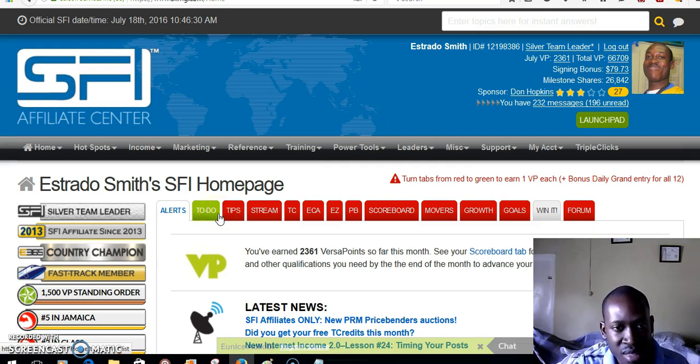The minimum points you want to earn is 1500 points. At 1500 points you will be an EA, which is Executive Affiliate. You can move up the ranks — the highest rank is Diamond. Right now I'm at the Silver Team level, but I'll talk about that at the end of the video. I just want you to understand the back office.